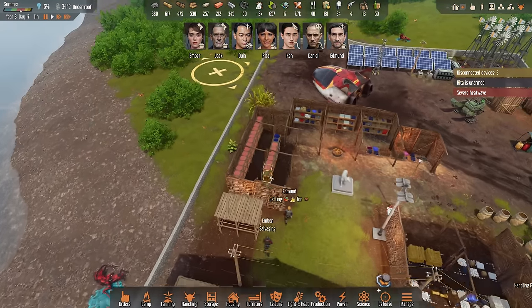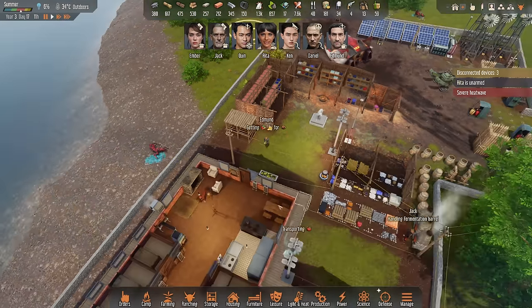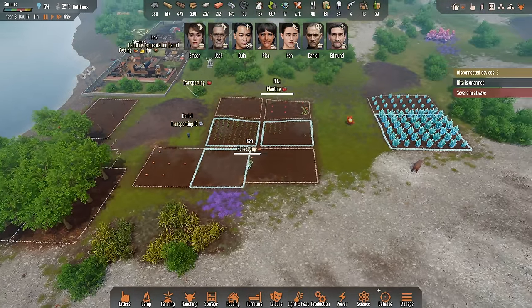The grain also gets refrigerated in autumn, so we're totally fine with that. That's why I don't bother with a refrigerator for the grain. We could build a smaller house with an air conditioner attached to make a makeshift fridge, but for now I don't think we need that.